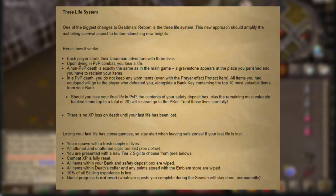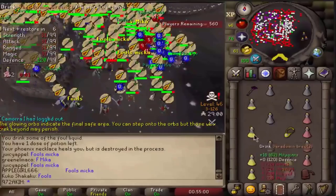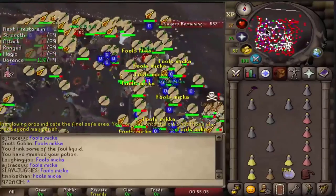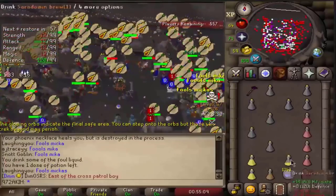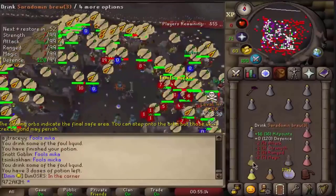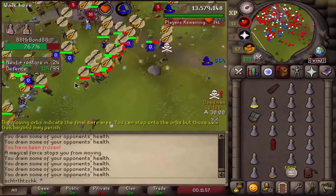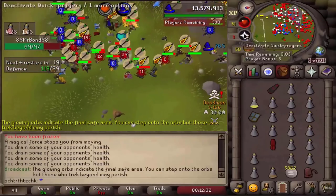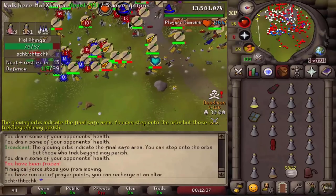This death is extremely, extremely punishing. This is where my concern comes in — in the past, we've had problems with players quitting Deadman Mode because the deaths were too punishing. And here we are, after not having Deadman Mode for over a year, coming back with even more punishing death mechanics. I think this will be an issue. Maybe because this Deadman Mode has quite a big prize pool, it will entice people to play even more. But we've had big problems with people quitting in the past, and after losing the 3rd life, especially more casual players, I think we'll see a lot of people quitting.